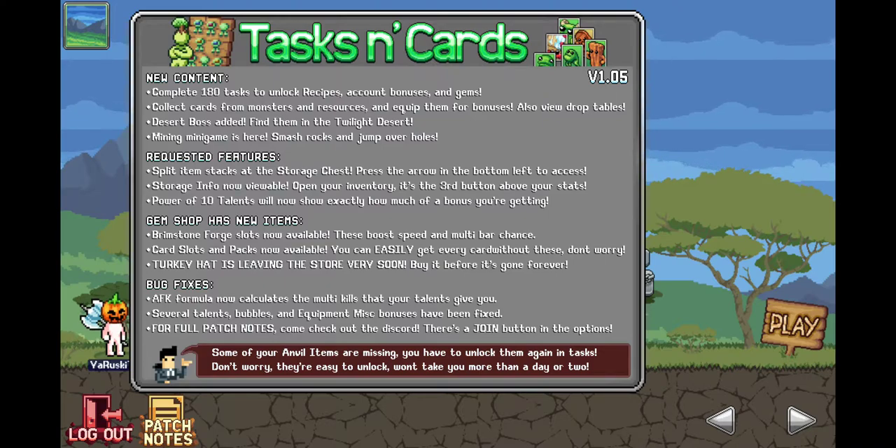So we got new content. Complete 180 tasks to unlock recipes, account bonuses and gems. Collect cards from monsters and resources and equip them for bonuses. Also view drop tables.